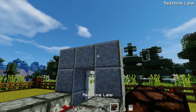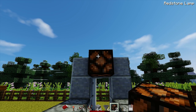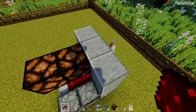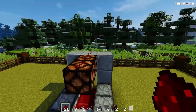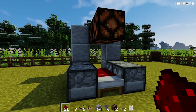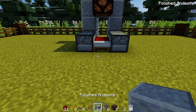Come around and place two redstone lamps in front of the middle block at the top. Then on top of those redstone lamps, place redstone and two more like so. You can optionally add glass panes to the design - that's really up to you how you want to build it.